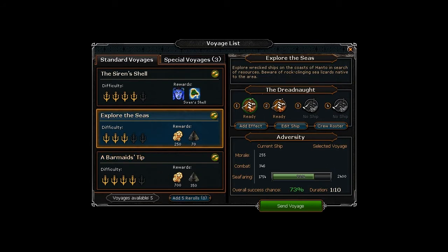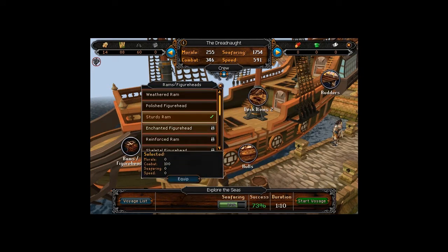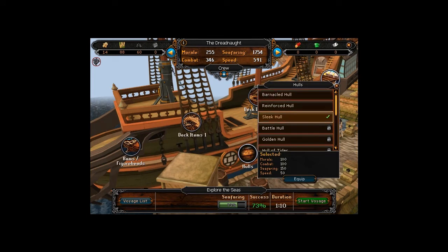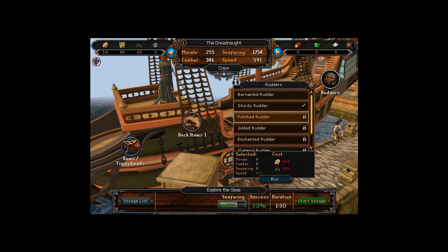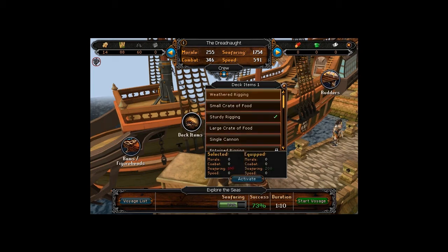For the voyage I'm showing, it only has a bar for seafaring, which means morale and combat are pretty much pointless. The stats shown are from my current ship. We'll be needing seafaring, and your default ship under 'Edit Ship' comes with weather rigging. You can upgrade items and they'll have a little golden padlock beside them indicating you can purchase the upgrade. Rams and figureheads give either combat or morale.